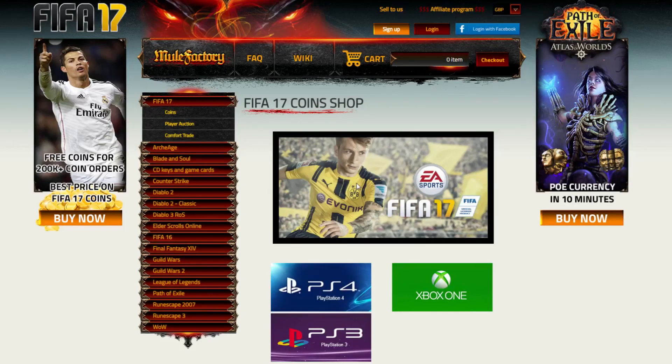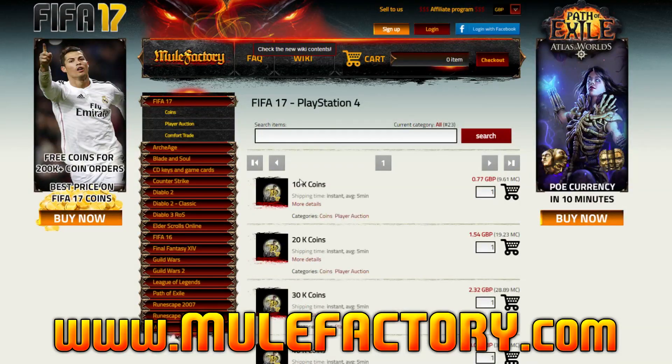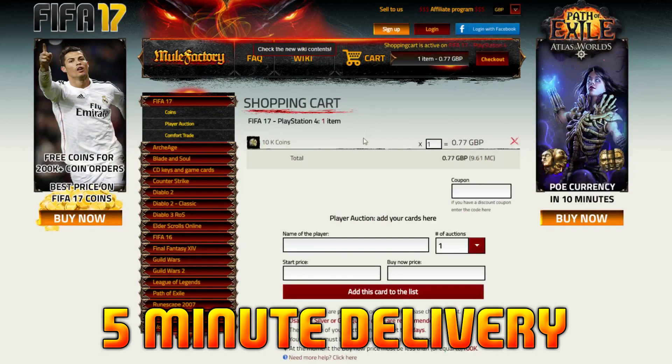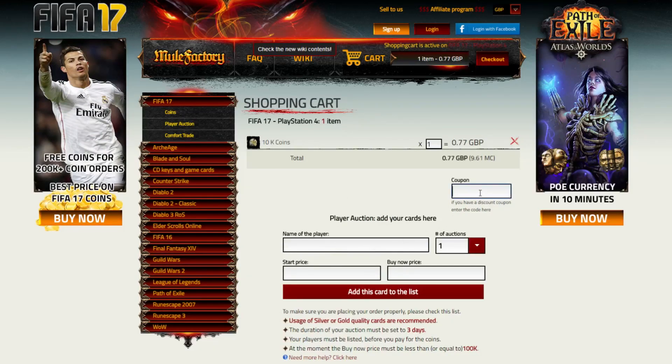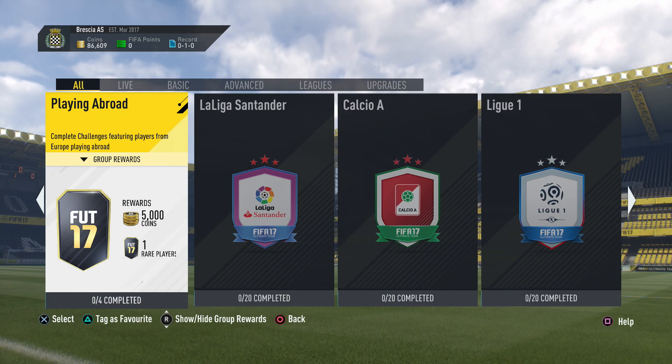If you're looking to buy any Ultimate Team coins, make sure to check out my brand new sponsor mulefactory.com. They're literally the cheapest place to buy coins on the internet — you'll have a five-minute delivery time and 24/7 support. Also make sure to use my discount code 'ihas5' for five percent off.